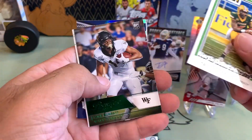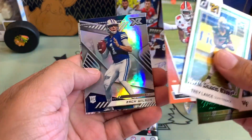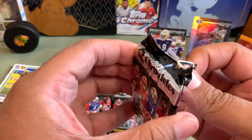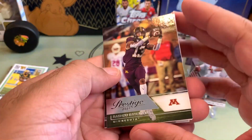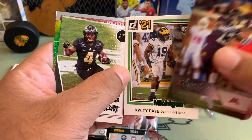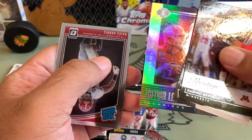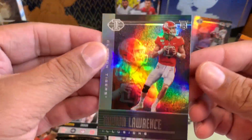Trey Lance, Zach Wilson, Travis Etney, Zach Wilson, Najee Harris — that's a beautiful Zach Wilson card, by the way. Rashad Bateman. Kiddy Pay, Randall Moore, Trevor Lawrence Illusion Prism — that is a beautiful card.